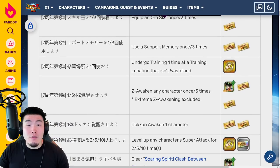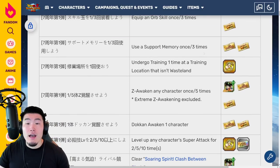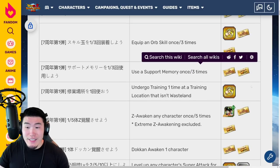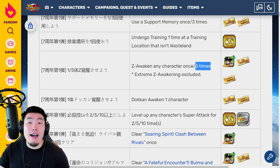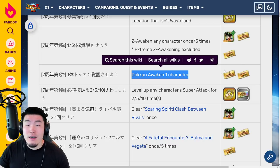We have missions for using support memory, and you get a ticket for both of these missions. Use the support memory once, and also use the support memory 3 times, for 2 more tickets. And then we have the Z Awakening characters — you will get a ticket for Z Awakening 5 characters, and also a Zouken Awakening mission where you just Zouken Awaken 1 character for another ticket.